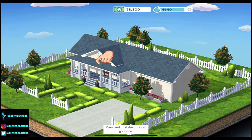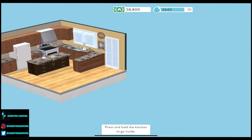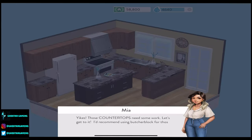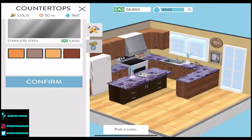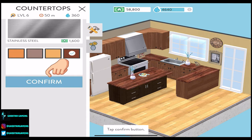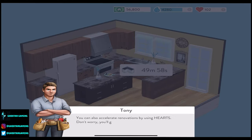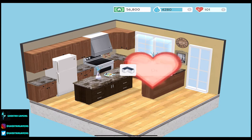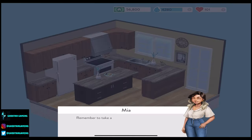Now let's take care of the needs improvement reno inside the kitchen. Press and hold the house to go inside, then press and hold the kitchen to go inside. Those countertops need some work — let's get to it. They recommend using butcher block for those countertops. They want us to spend two grand on some butcher block, then we get to choose the color. Confirming it — two grand away. You can also accelerate renovations by using hearts. Let's finish it now for one heart, and we've got some new countertops and our second star.